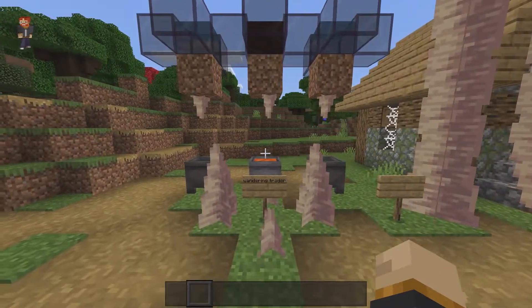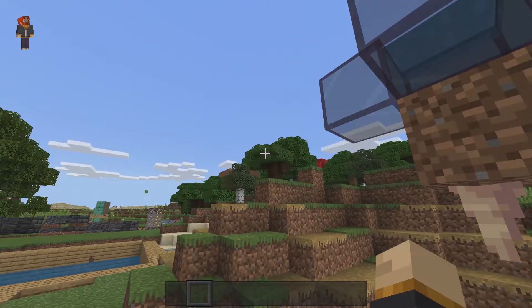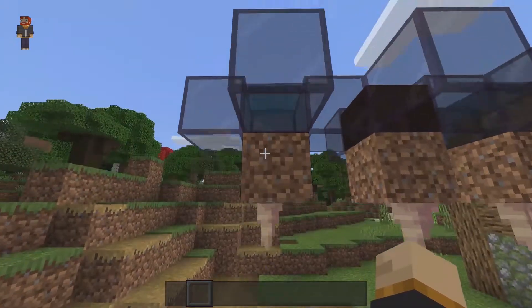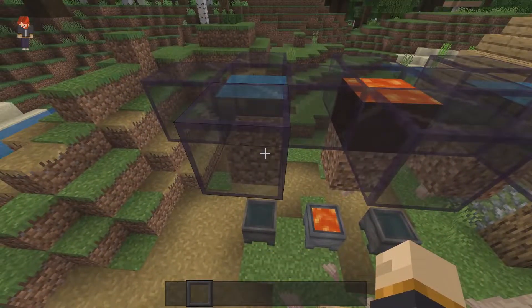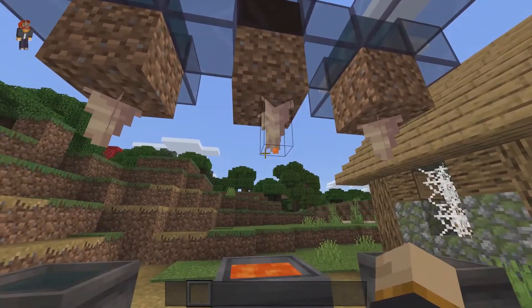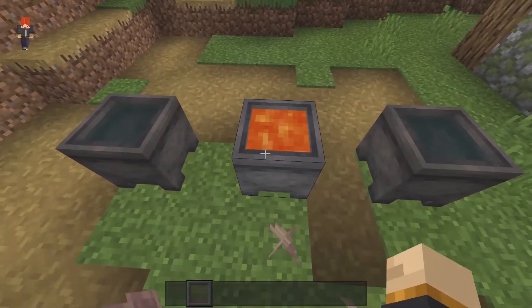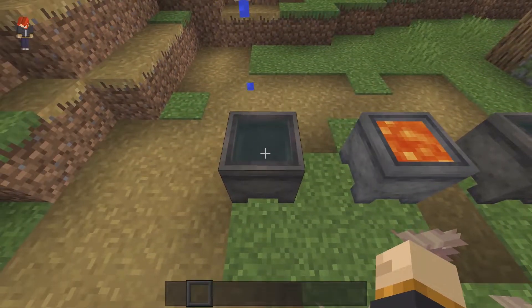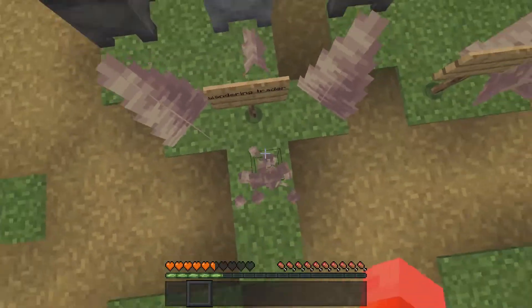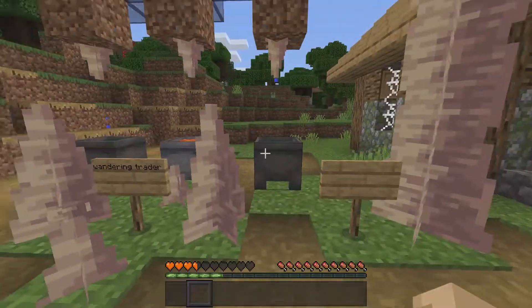My next favorite block is dripstone. You can hang it from pretty much any solid block inside the game — not from transparent blocks. Whenever you place lava or water above the block they're hanging from, the pointed dripstone will start to drip lava or water particles. If you put a cauldron underneath, it can fill up the cauldron with either water or lava. Also if you jump on top of these you will take damage each jump, so be careful.